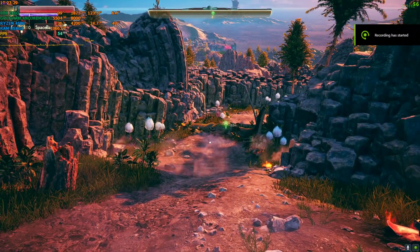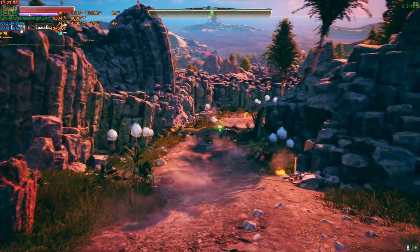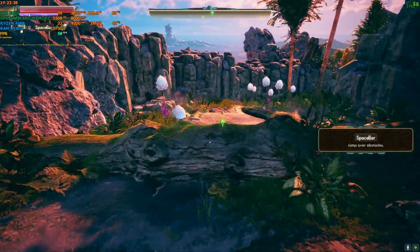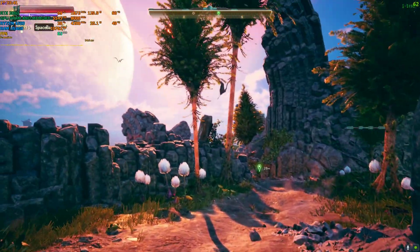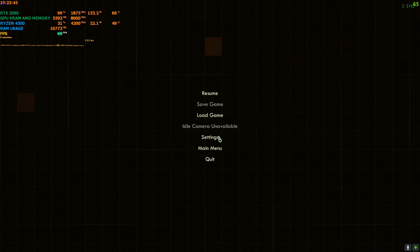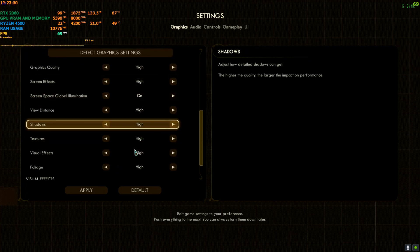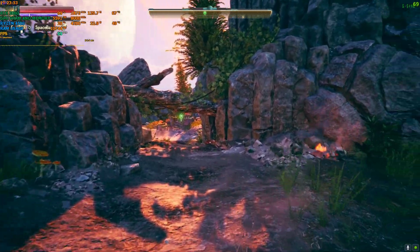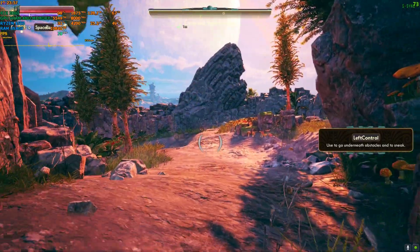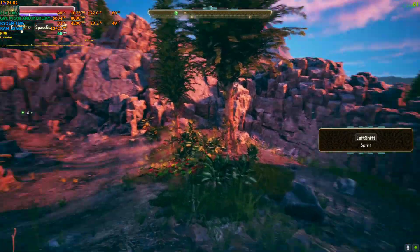Hey everyone, welcome back to the channel, welcome back to another FSR 3 video. In this one I'm trying Outer Worlds Spacer's Choice Edition — this is the third DLC of the game if I remember correctly. The game is pretty heavy; even on my 2060 at 1080p with graphics preset on high, I'm getting around 60 to 70 FPS, sometimes even dropping below 60 like 57-58. So yeah, we do need a mod to play this game.